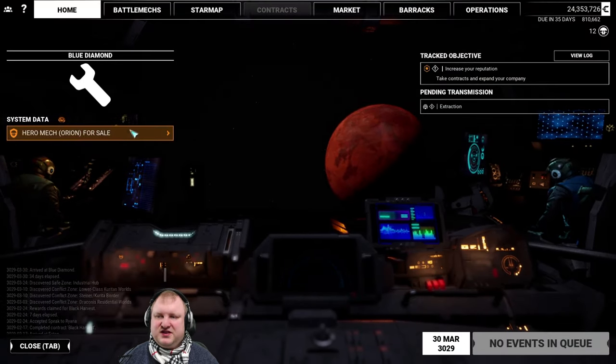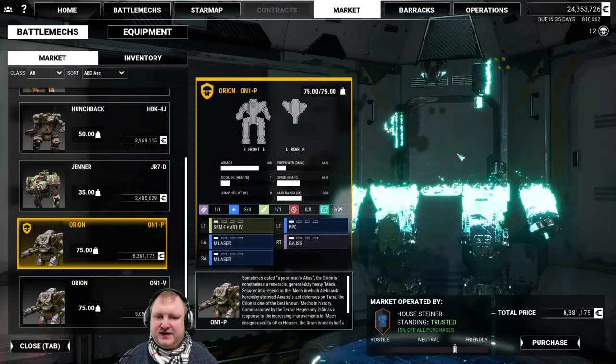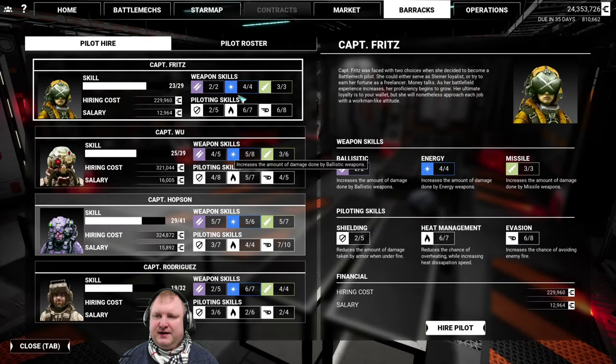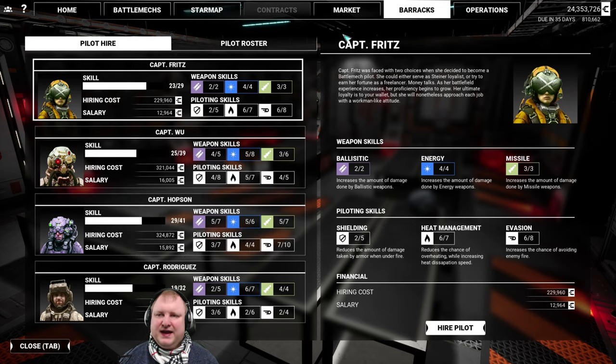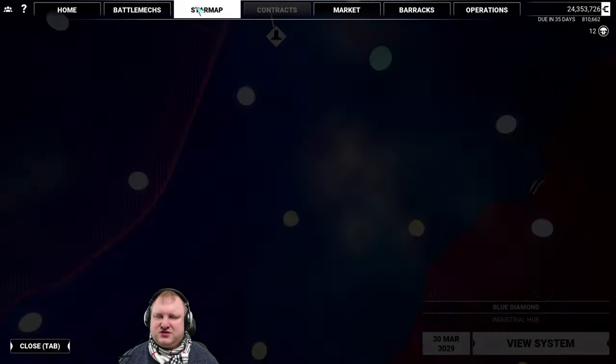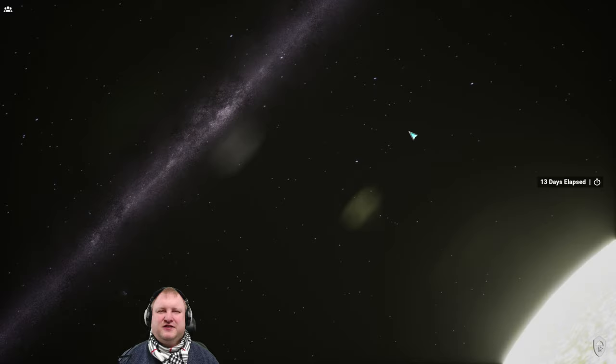Here we are. We have only a level 41 pilot available for hire. That's a higher level, but not highest level, and I was expecting at the reputation level that I have with Steiner — which is plus three — that there should be a higher level pilot available. Let's go ahead and travel to Planet Fatima and see what else we can find over there. You might have to travel around a little bit in the industrial hubs, but the initial chance of finding somebody in the high 40s or low to high 50s should be a lot higher here.